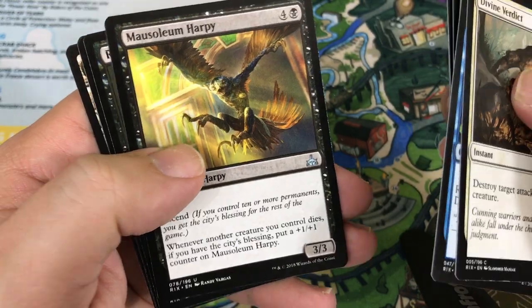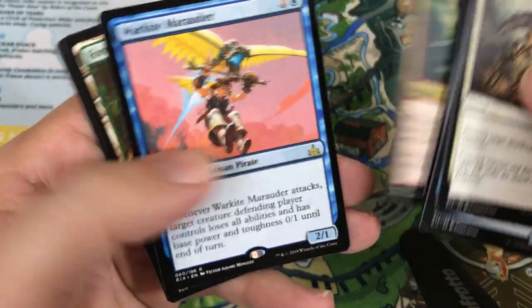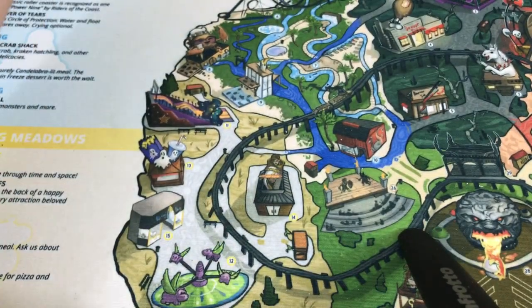Mausoleum Harpy, Reaver Ambush, and Raging Regisaur. Our rare is Warcate Marauder — I've seen this getting a little bit of play in Favorable Winds decks.